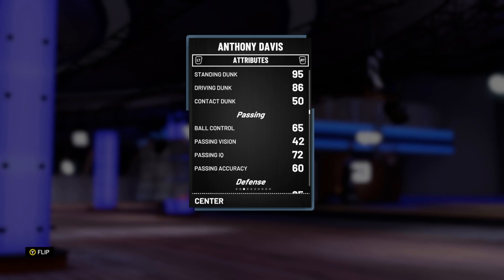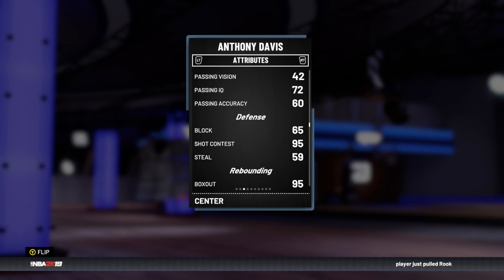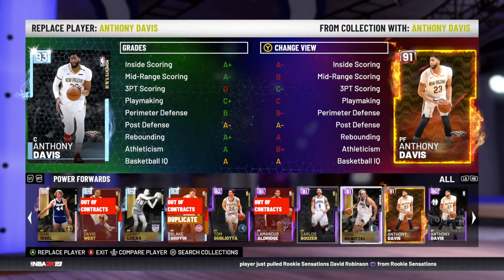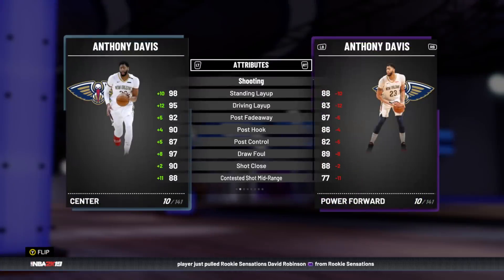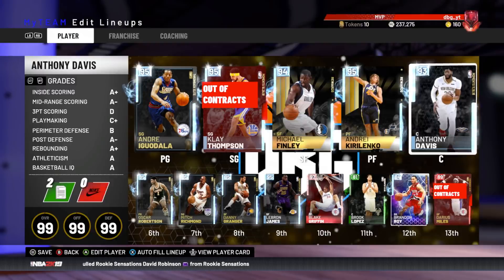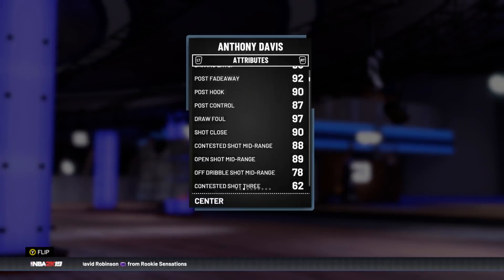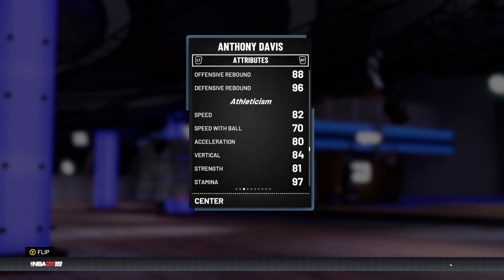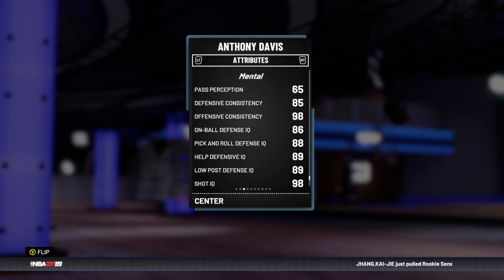This is where Davis really shows his strengths. He's got a great dunk rating, but look at that 65 block — 65 block, like he's amethyst. He goes down 15 in block rating from his amethyst. I know he didn't have a block in the game, but come on 2K, that is awful. He's got good rebounding stats, great speed and acceleration, decent speed with ball, okay lateral quickness, and good on-ball defensive IQ.